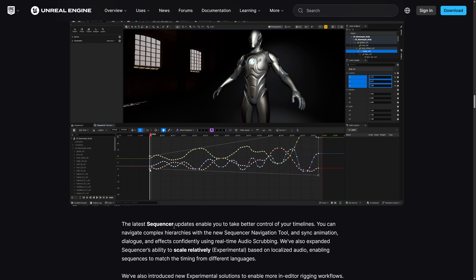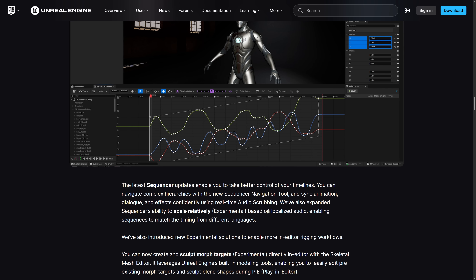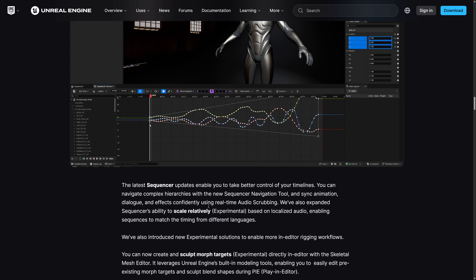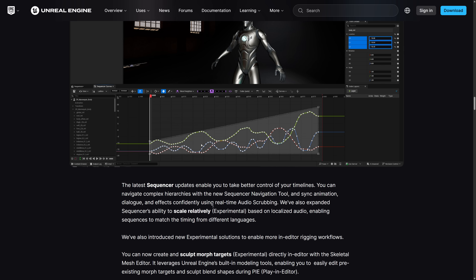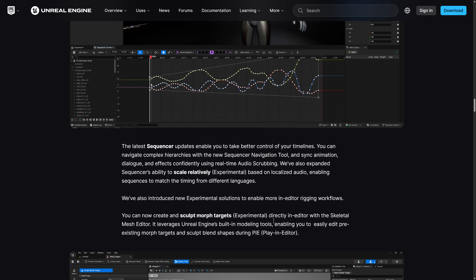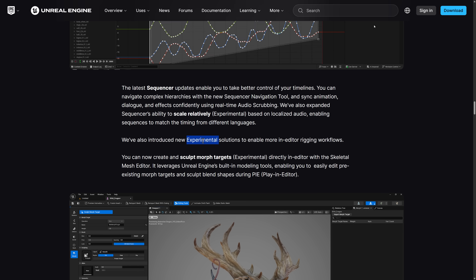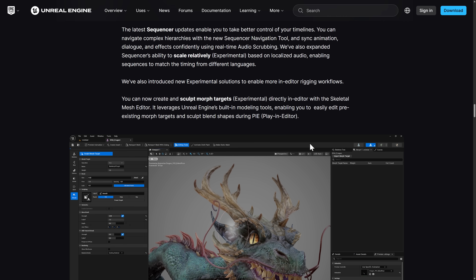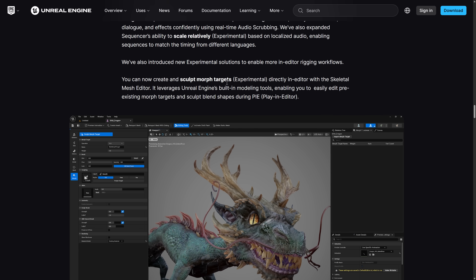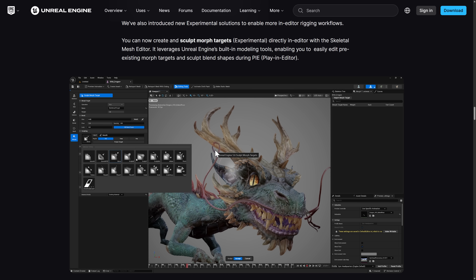The sequencer also got updates enabling you to better control your timeline. You can navigate complex hierarchies with the brand-new sequencer navigation tool, sync animation, dialogue, and effects using real-time audio scrubbing. Sequencer's ability to scale relatively — experimental — based on localized audio enables sequences to match timing from different languages. They also introduced experimental solutions for more in-editor rigging workflows, including the ability to create and sculpt morph targets directly in-editor with the skeletal mesh editor, leveraging Unreal Engine's built-in modeling tools.